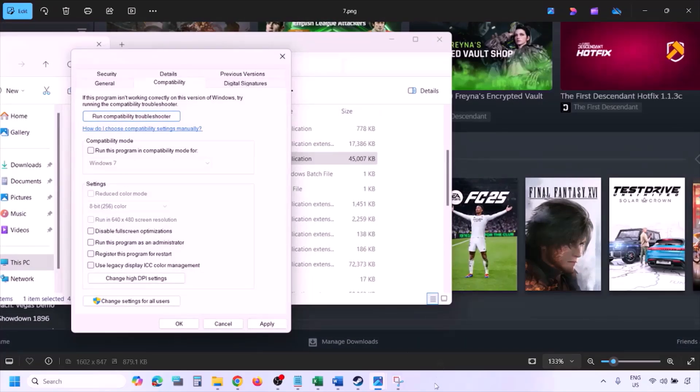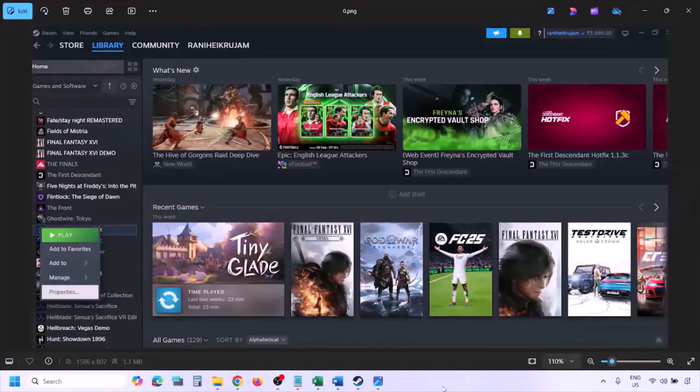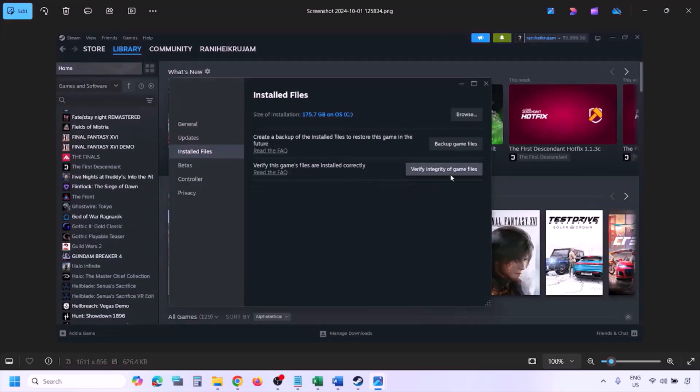The next step is to verify the game files. Go to Steam, click on Library, find the game, right-click and select Properties. Go to the Installed Files tab and click on 'Verify integrity of game files.' Once verification is 100% complete, launch the game and check.